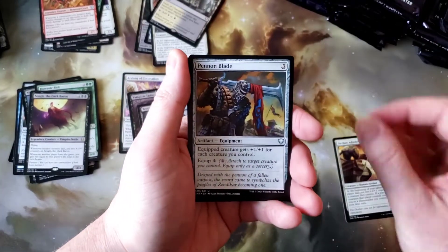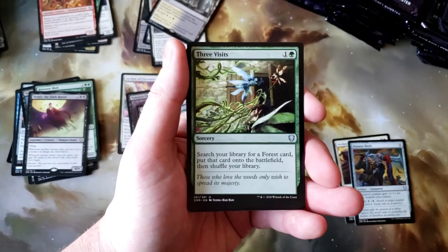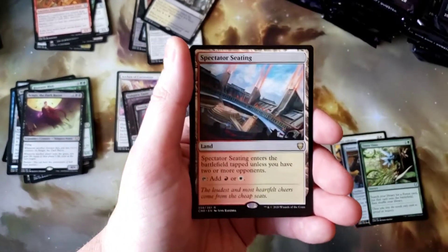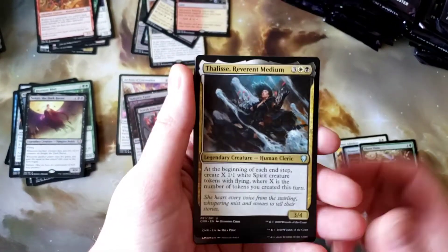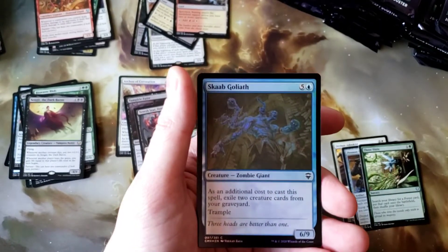Orzhov Advocist, Pen and Blade. Three Visits — that is a fantastic reprint in this set and I definitely want a playset of that. Land number three — Spectator Seating. Then we got Thalys, Belbe, and Scab Clan Berserker.